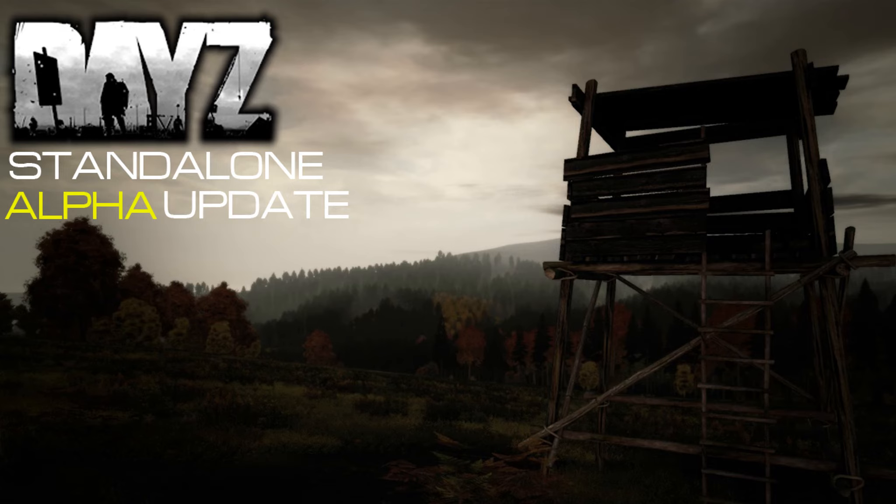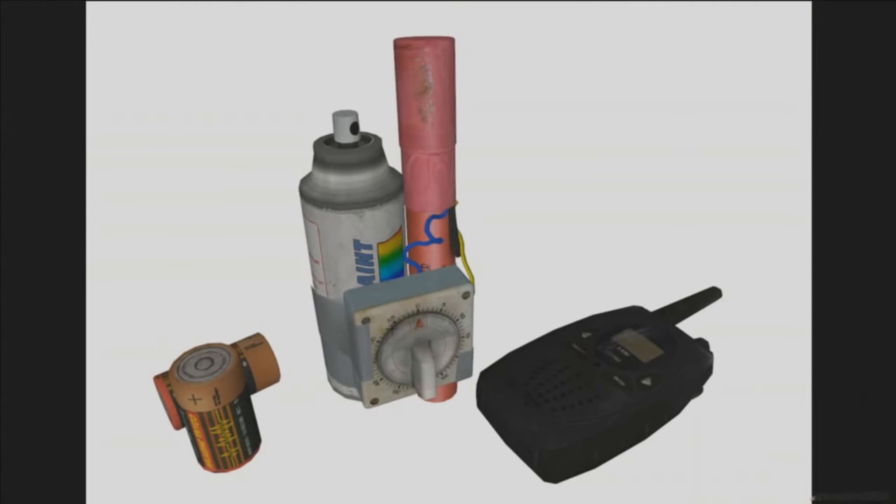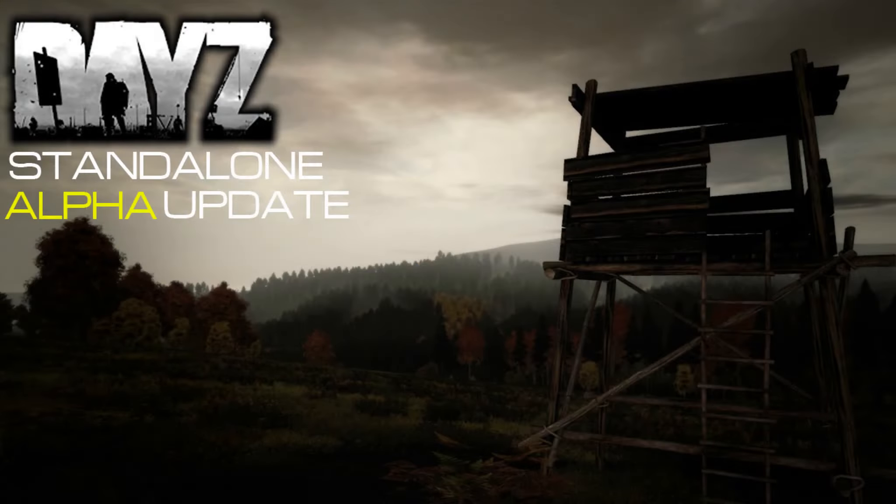Not only can you combine two items, you can use multiple items. Rocket actually showed off combining a kitchen egg timer, a road flare, some duct tape, and a spray can — and he crafted them all together into an improvised explosive bomb. There's so much potential here: crafted weapons, explosives, maybe even first aid. You could pick berries in the wilderness, cook them, and with the right ingredients craft a healing powder or something to reduce blood loss.